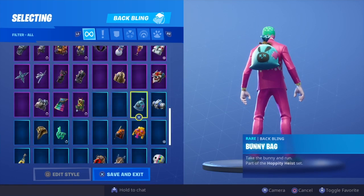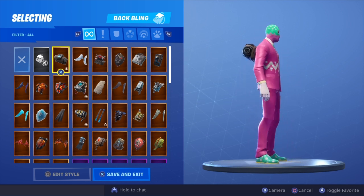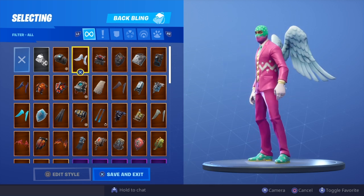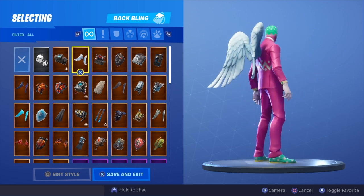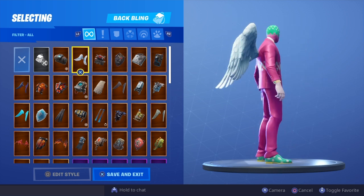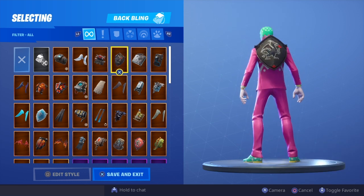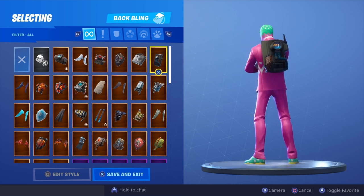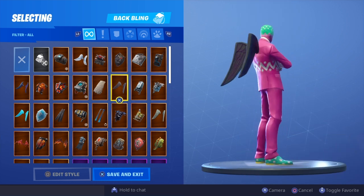The first back bling we have is the Altitude — definitely not one of my favorites and one I'd probably not rock with this skin. But wow — Arc Wings look crazy! This is Arc Wings and it looks absolutely crazy. We've also got Backup Plan, Black Shield, and Cuff Case which doesn't look too bad.